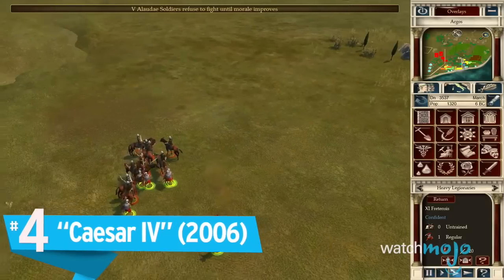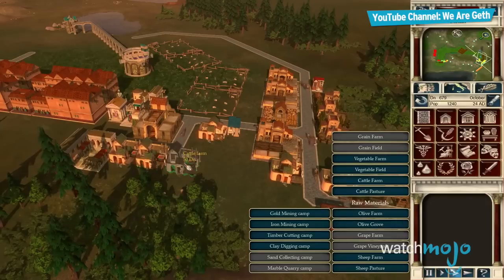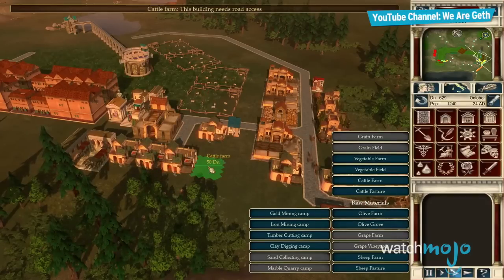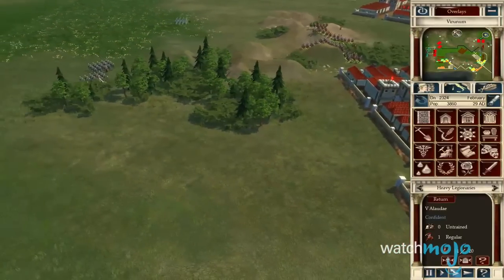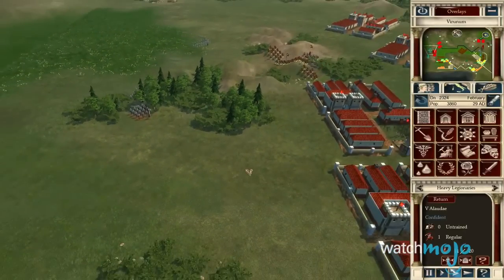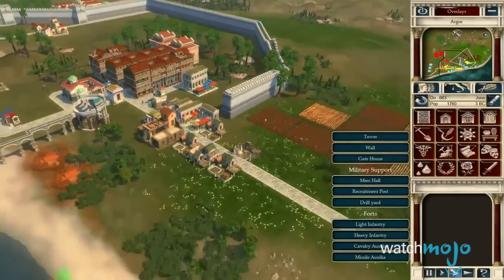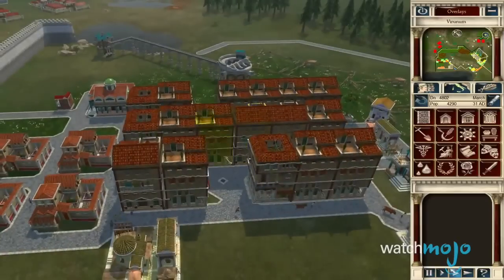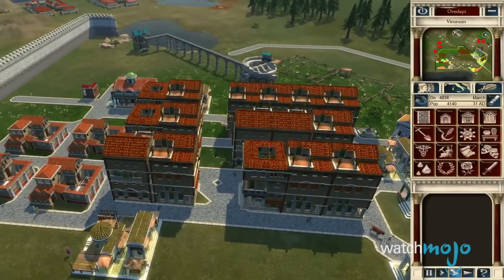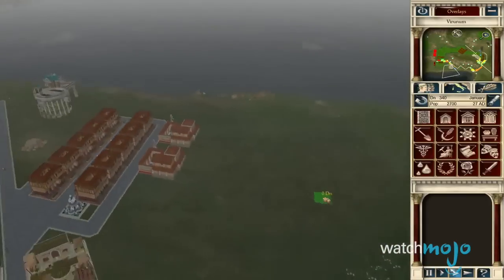Number 4: Caesar 4. Allowing us to take our expertise to the hilly countryside of Rome, this painstakingly historically accurate sim let us live out our dreams of developing a city for one of the greatest empires ever. With beautiful 3D landscapes and tons of options at creating an efficient, appealing layout, our job of leading the cities through the ages of the Republican Empire through dozens of assignments had us feeling like we were really there. Featuring two different methods of playing through the game, Caesar 4 provided everything we needed to feel like consul for a day, including, unfortunately, the Gauls.